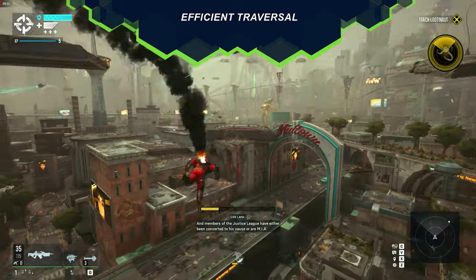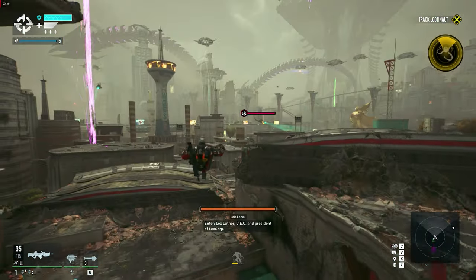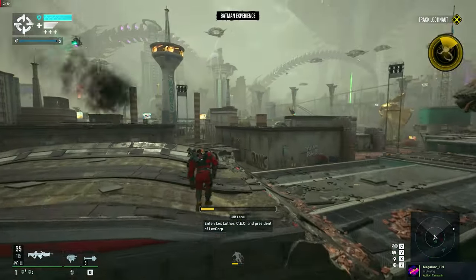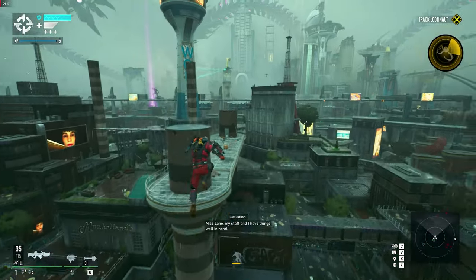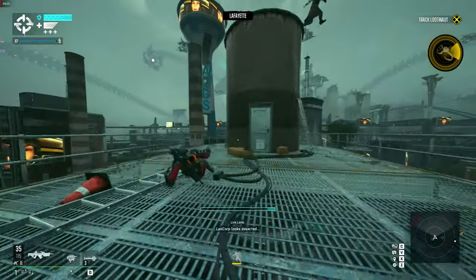Metropolis is a vast city, and navigating it can be challenging, especially since you need to manage your character's stamina. It's wise to keep your stamina bar as full as possible. While taking a breather naturally refills a substantial portion of your bar, the moment you touch the ground, press the right trigger to initiate a slide. This keeps you moving while also replenishing your stamina bar.